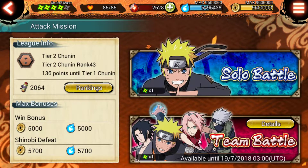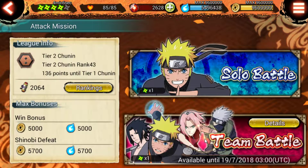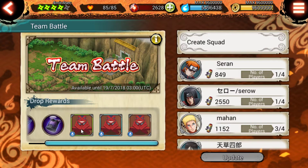Team battles are much easier to do because you have all these other people who can use ultimates whenever they want, and when they die you don't all lose. That's different from solo battle — in solo, if your main character dies you lose the game regardless of your four other AI. You also can't control your AI teammates' ultimates, only your main character's. The team battle is way easier but it gives better rewards right now.